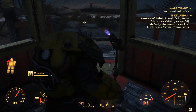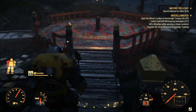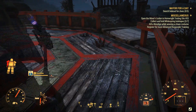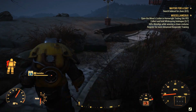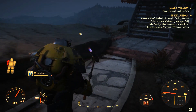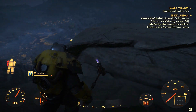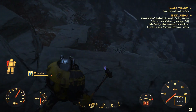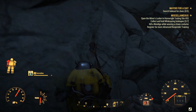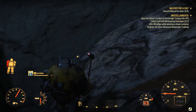Welcome back everyone to another Fallout 76 mission guide. Today we're talking about one of the daily missions called 'Buried with Honor.' You can get it in the north part of the map. All you have to do is come near the cemetery — it's a civil cemetery and it's a very interesting area.